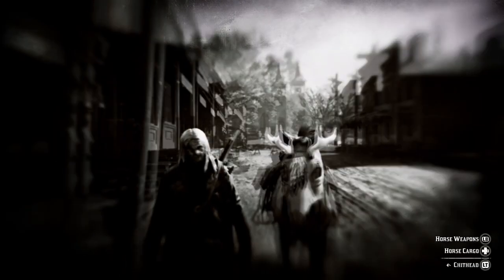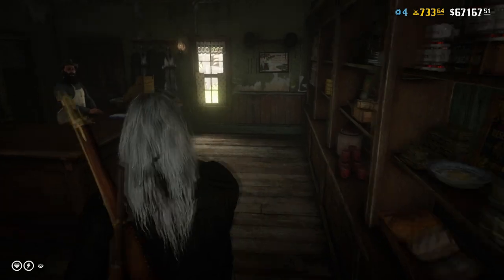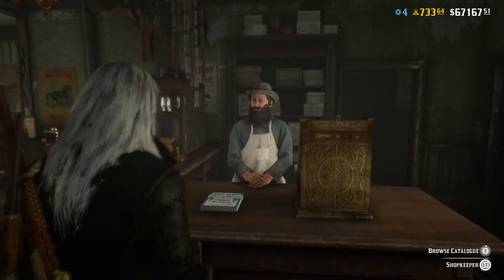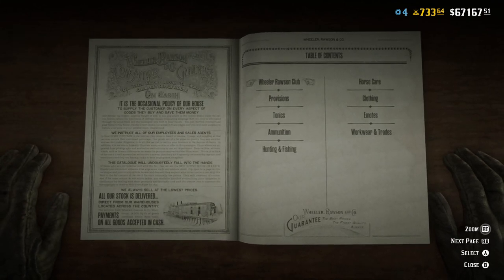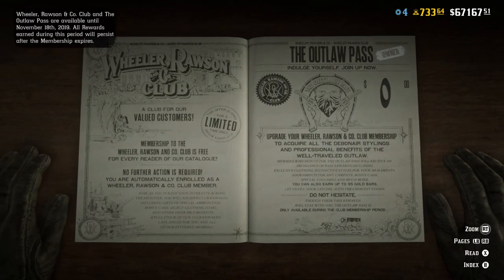The third way to purchase the outlaw pass is by accessing the catalog and choosing the same option, Wheeler Rawson Club, and there it is right there.